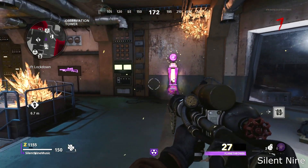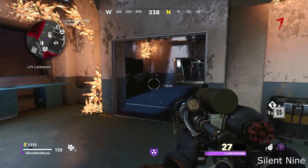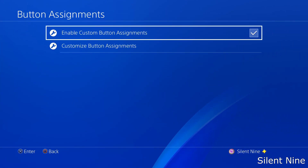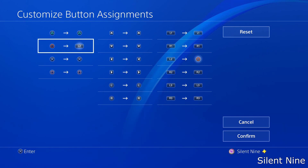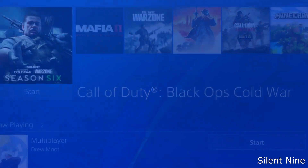Once you get that, you then want to change your button layout. You don't have to do this next step, but this will make this glitch a whole lot easier. All you do is go to Settings, then go to Accessibility, then go to Button Assignments, and put on the checkmark that says Enable Custom Button Assignments. Then go to Custom Button Assignments, go to the Circle button, and switch that to L2. If you do that, this will make this glitch a whole lot easier. Back out and make sure you save exactly what you have — go to Confirm, save it, then back out all the way to the game.